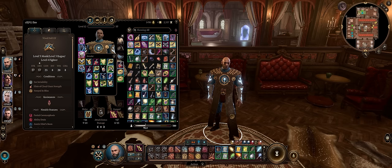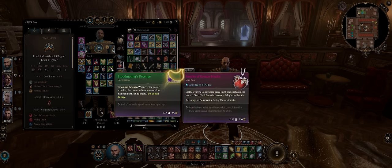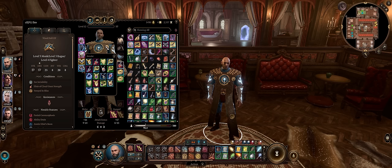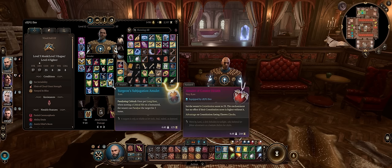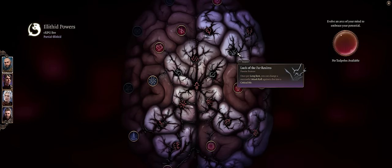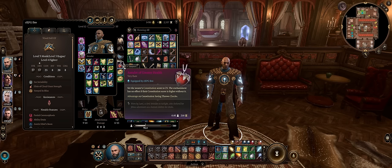For amulets, early on don't bother with Broodmother's Revenge because it only works on weapons, and unarmed attacks aren't treated as weapons. I'd just go for the Amulet of Misty Step. Then for Act 2, the Surgeon's Subjugation Amulet should paralyze enemies on criticals — amazing when combined with the Luck of the Far Realms Mind Flayer power. Followed by the Amulet of Greater Health during Act 3.